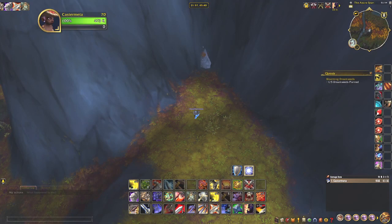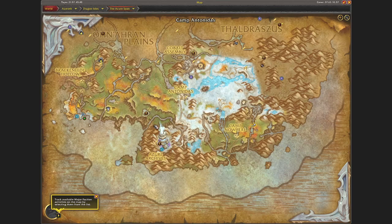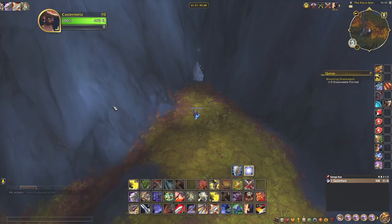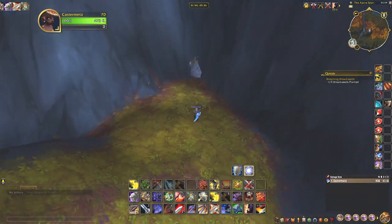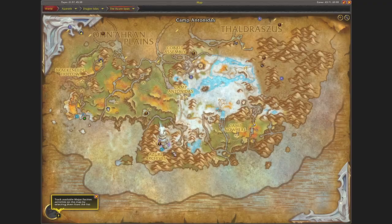Hi and welcome! Today we will show you where to find the enriched earthen shard in the Asher Span. It's located right here — you can see by this mountain edge. It's located right here.